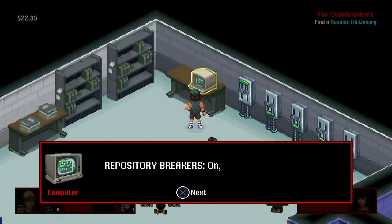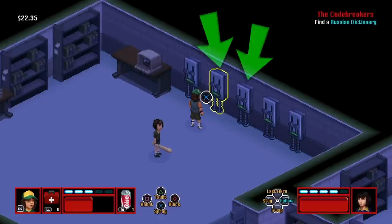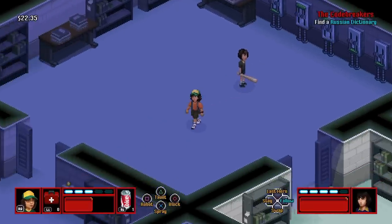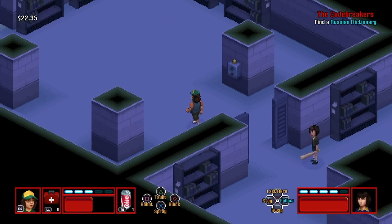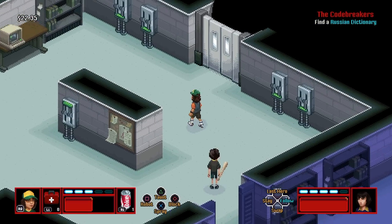Now that room number one and room number two are unlocked, go back to room number one and turn these breakers on. Then go all the way back through the main room to room number two. After you turn these breakers on, it's gonna open up the door and you beat the mission — look at the dictionary, you beat the mission.